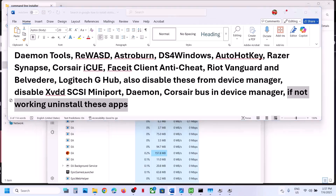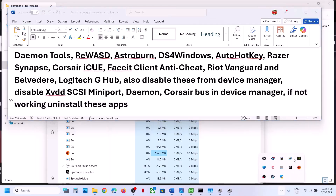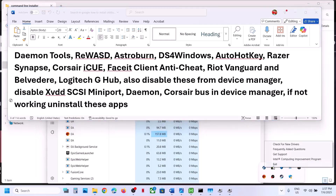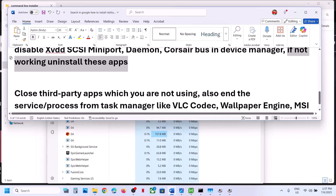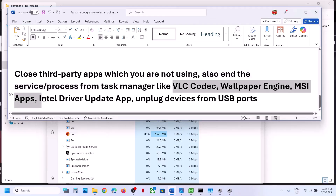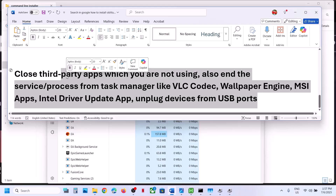Also make sure no other third-party applications are running, such as Logitech tools. Close everything you are not using. End any unnecessary services or processes from Task Manager — for example, VLC codec, Wallpaper Engine, MSI apps, or Intel driver update utilities. Also unplug all external devices that you are not currently using and try launching the game again.